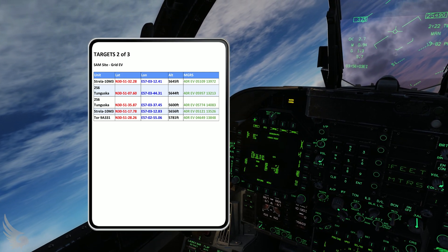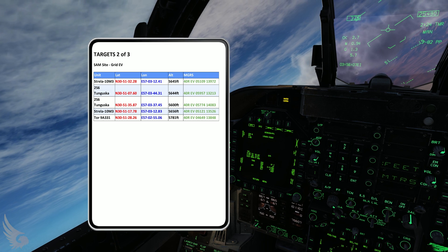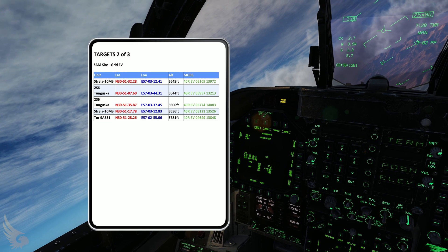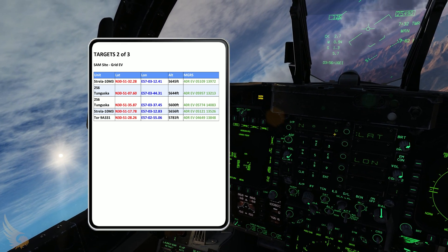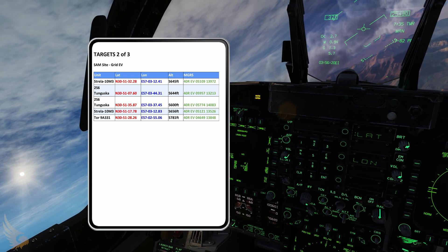That saved all that information in PP1. If we go and fill the Tunguska and you're using PP2, same story — click PP2, target UFC, position, latitude, north: 3-0, 5-1, 0-7, 6-0.